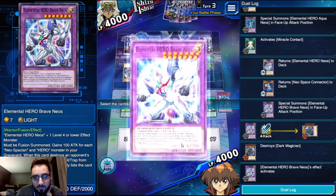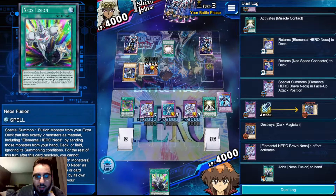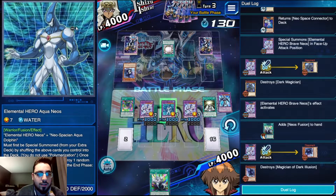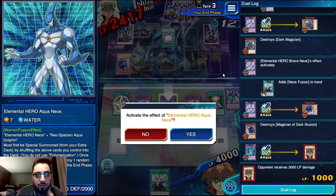Summon Brave and now we go - search Neos Fusion. Go search - this is so cool. This is the ultimate rare version and in the TCG it looks like a disco ball. It's really crazy looking but really cool.